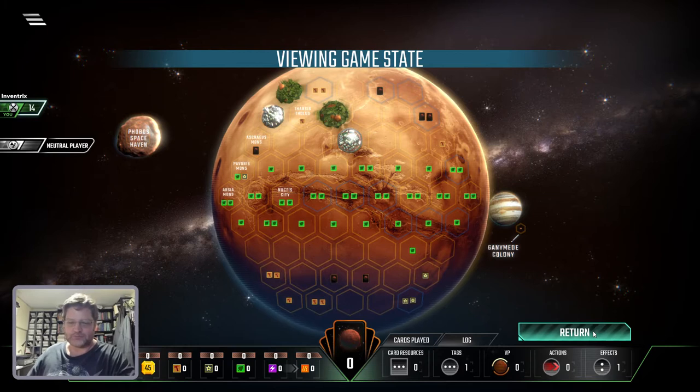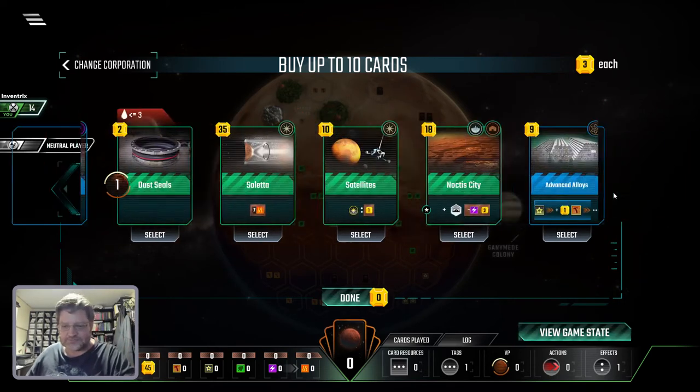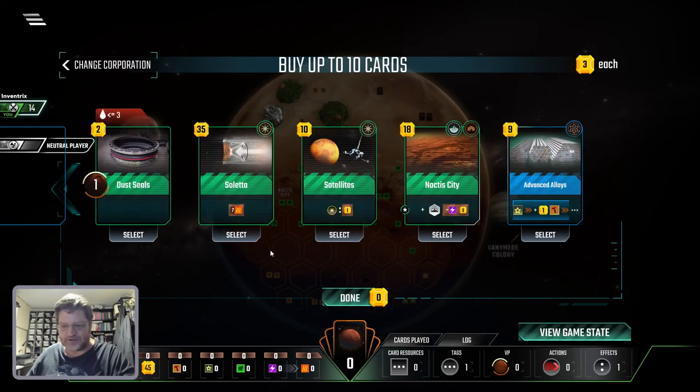Now normally in a real game, you'd be worried about victory points. But when you're doing a solo game like this, you don't give a damn about victory points. So, heat — anything here that generates heat. Money is handy. Oh, here we go. So I want that. That's good.